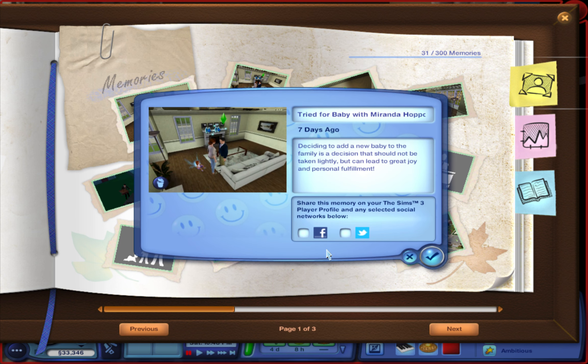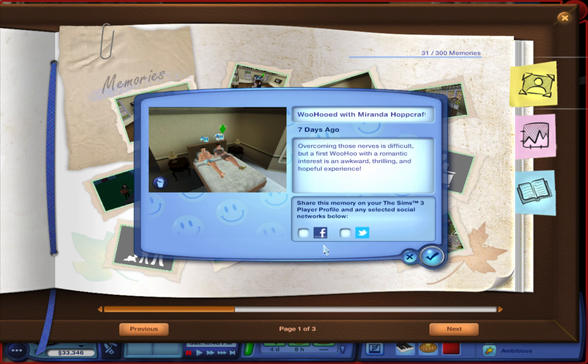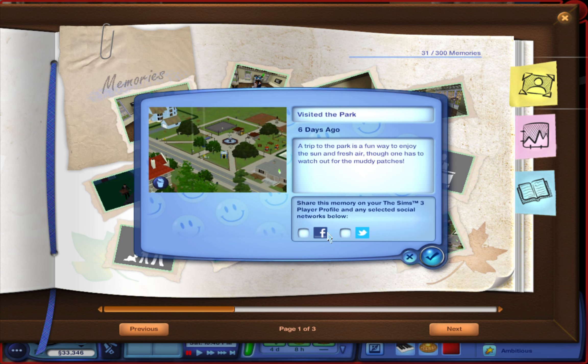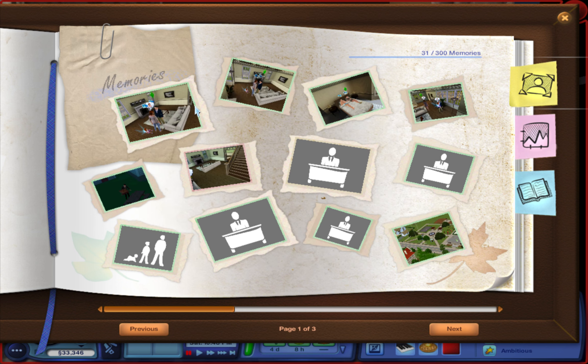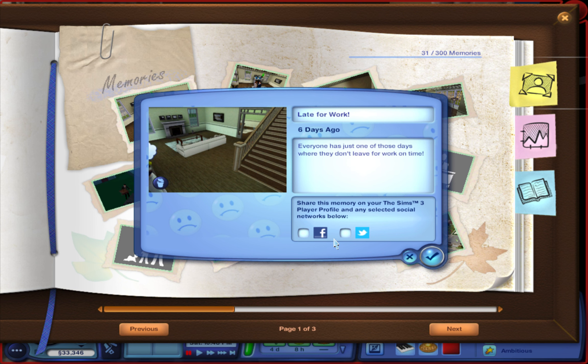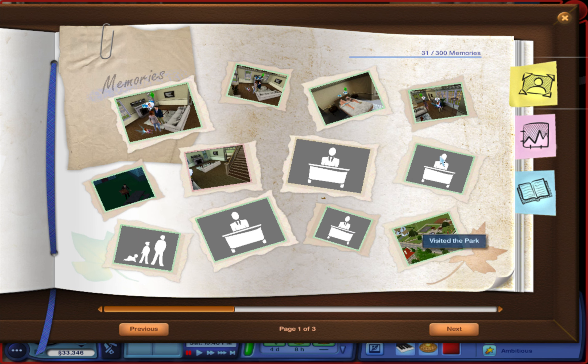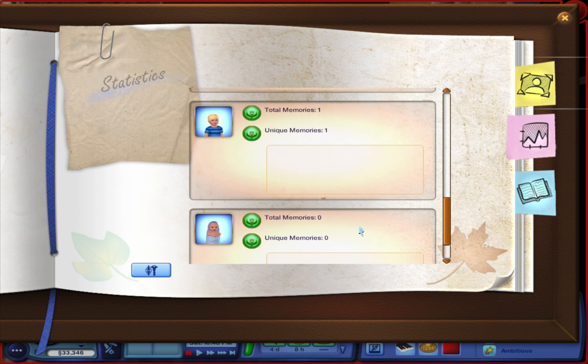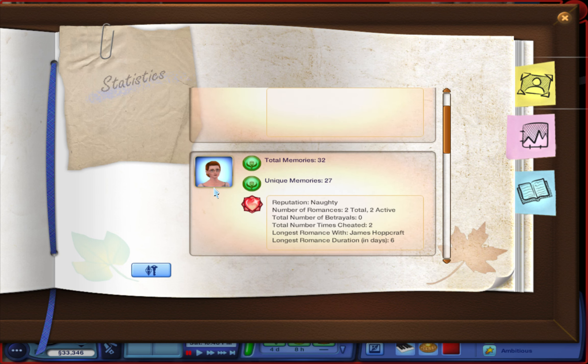Looking at his scrapbook — this was their first kiss, their first woohoo, him picking up their daughter, a trip to the park, him getting pizza, and the house when he was late for work one day. And she only cheated on him once.